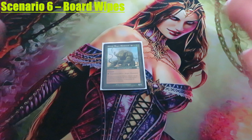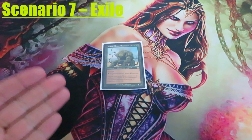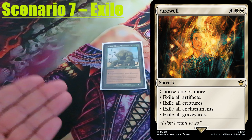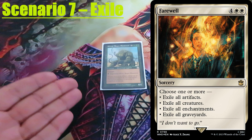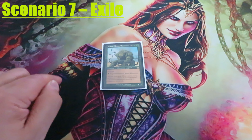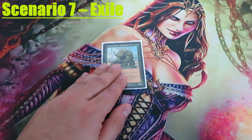Scenario 7: Exile. If an opponent casts a spell that exiles Sylvos like Path to Exile, or casts a boardwipe like Farewell or Sunfall which exiles creatures, regenerating Sylvos will have no effect. Regeneration only prevents destruction, not exile. So Sylvos will still be exiled.